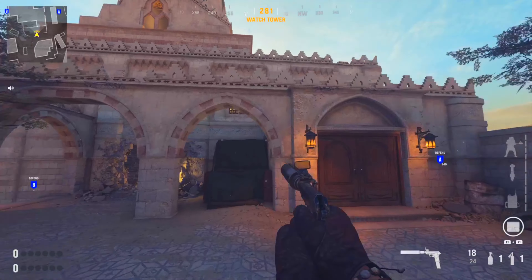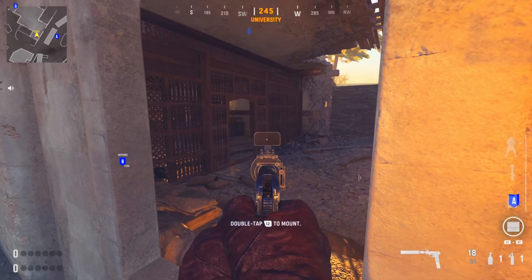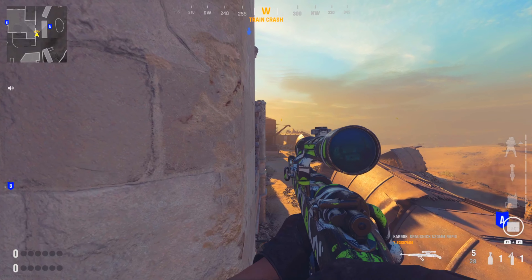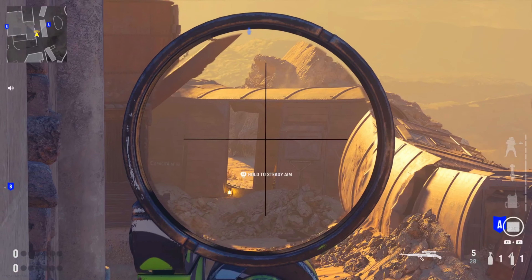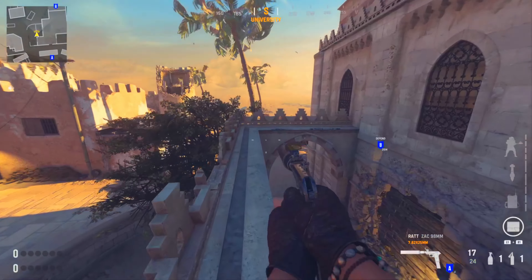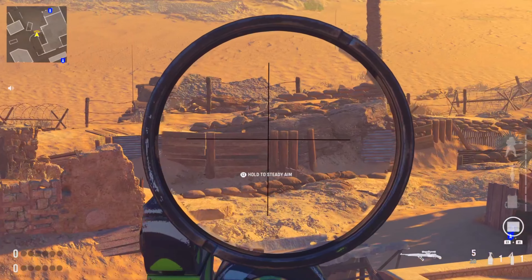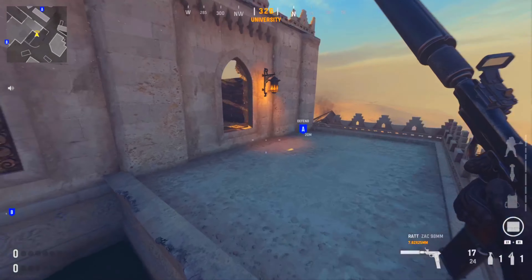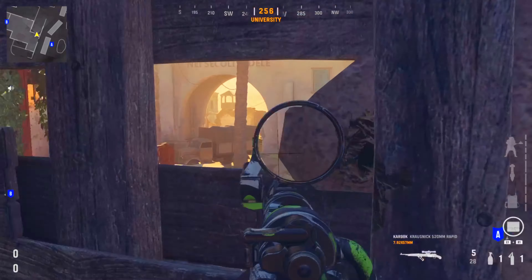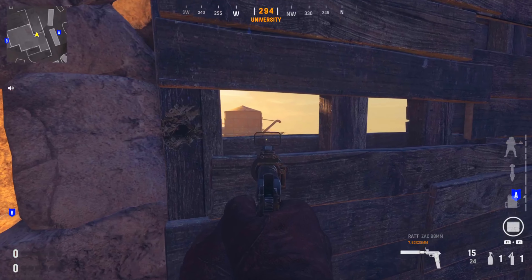Mid building has quite a few angles you can play, especially with a sniper — just be aware SMGs may be pushing straight up. If you come up to this edge you get a cool little spot over that right side of the map, similar to the previous spot but a bit closer. You can make your way across this ledge and keep an eye on anybody pushing up toward those trenches on the left side. Inside, you can shoot it out and watch over their spawn if you get here fast enough.